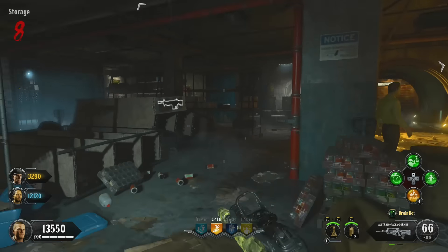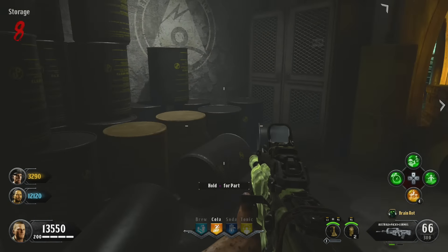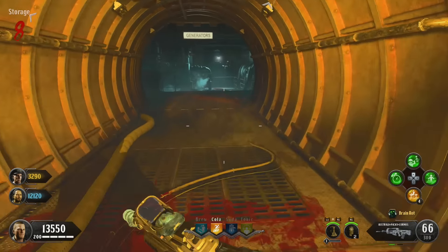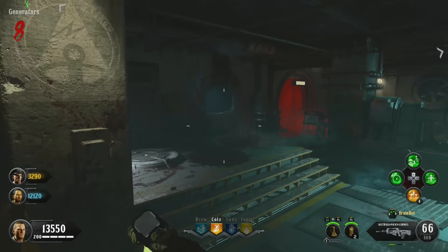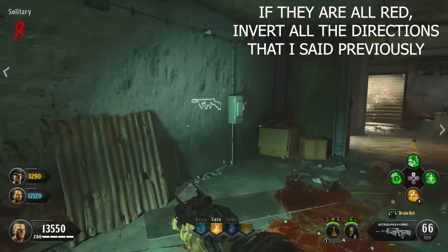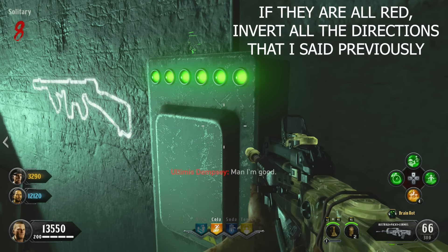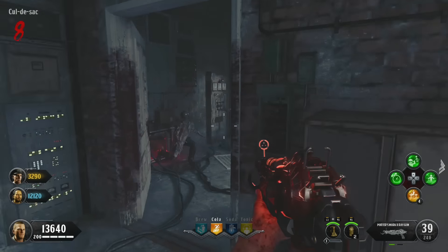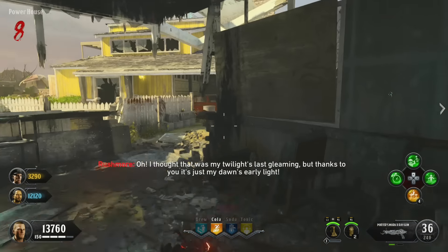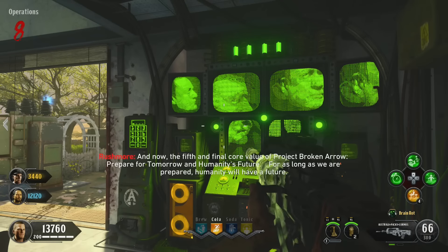The Lounge switch needs to be set to down. Don't worry about the lights — they'll all fall into place. Finally, head towards Solitary — this one also needs to be set down. If you've followed these instructions, all the lights should be green, accompanied by your character saying something like 'I'm awesome.' Then go and flick the power switch back on where the original power switch was at the beginning of the game, and access Rushmore once more.